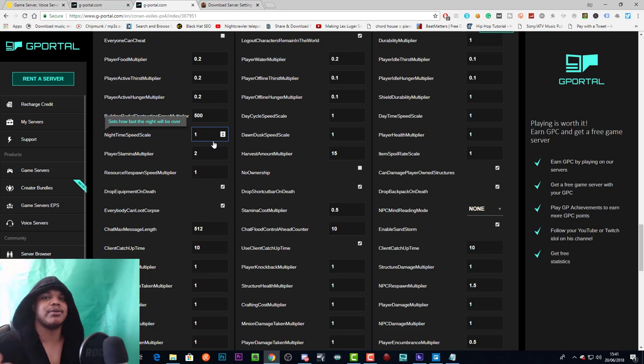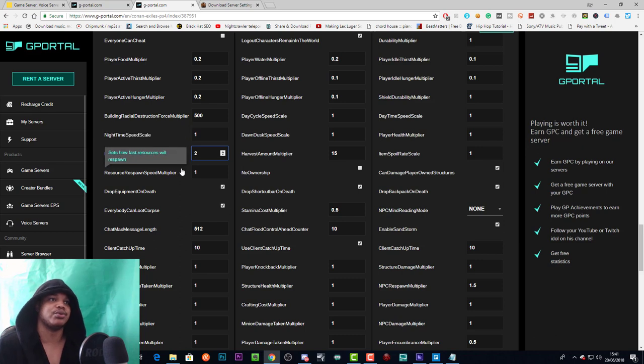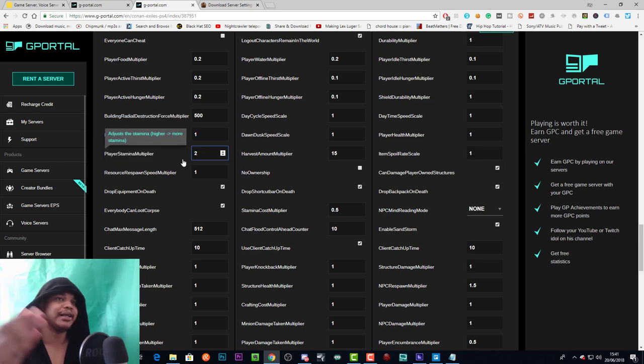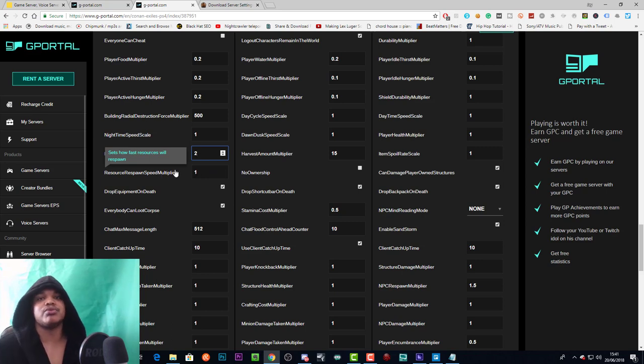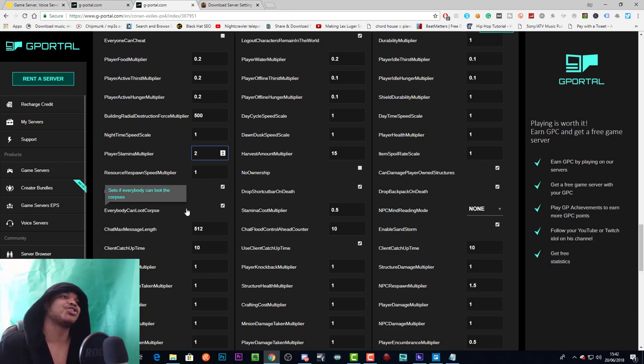Player stamina multiplier multiplies your stamina — I've set it to two on the server. Resource respawn speed multiplier sets how fast resources respawn — I've set that to one. Drop equipment on death makes you drop all your equipment and inventory when you die; turn it off and you spawn with everything, which makes death have less of an impact. Everyone can loot corpse basically sets everyone can loot your corpse if you die.